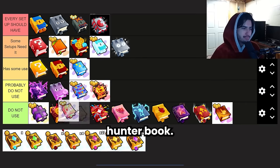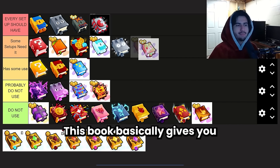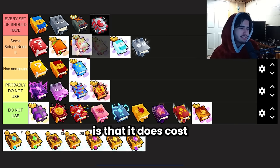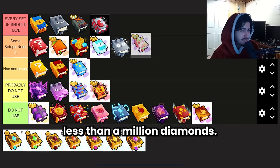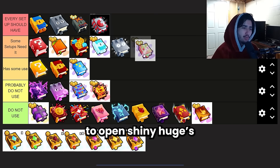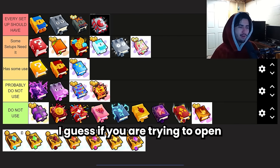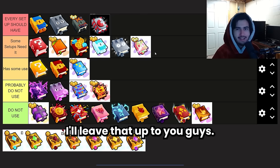Next we have the Super Shiny Hunter Book, which is the reason I put the regular Shiny Hunter in some setups needed. This book gives you an additional 90% bonus to your chances of opening a shiny pet. The problem is it costs around 70 million diamonds, which is ridiculous compared to the 60% book that's under a million. I would never use this personally, but if you are trying to get the absolute maximum chance to open shiny huges, this is your go-to. I'll put it at A tier — some of you are going to need it.